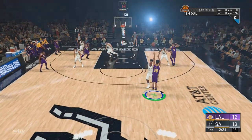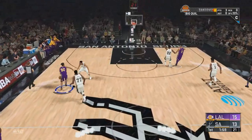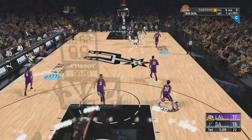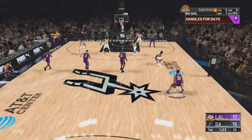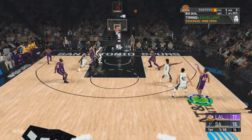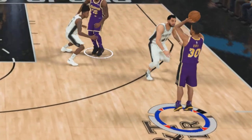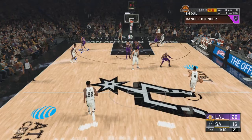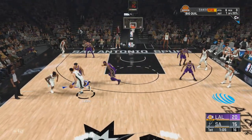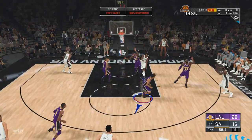Let's get into how you do it. On fast breaks you either want to fade or throw the lob. For shooting badges, come up the court, call for a screen, do the Kobe size up, and shoot — it's that simple. You can do the Kobe size up one time and shoot. For some reason this year, bots start backing off of you when you call for a screen, so you call for the screen, Kobe size up, and shoot one time.